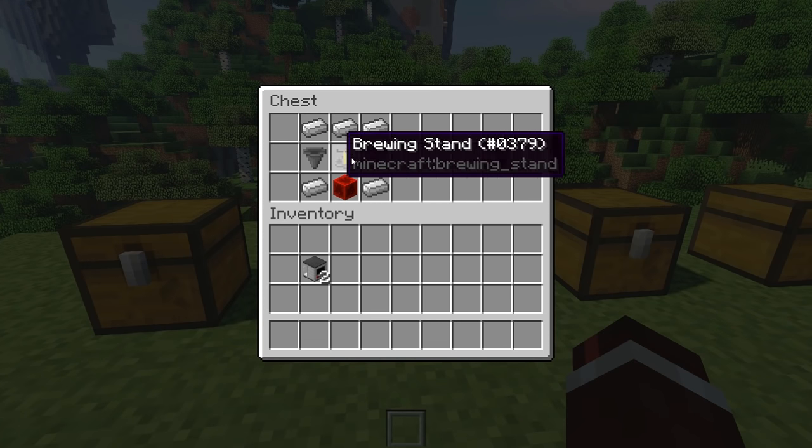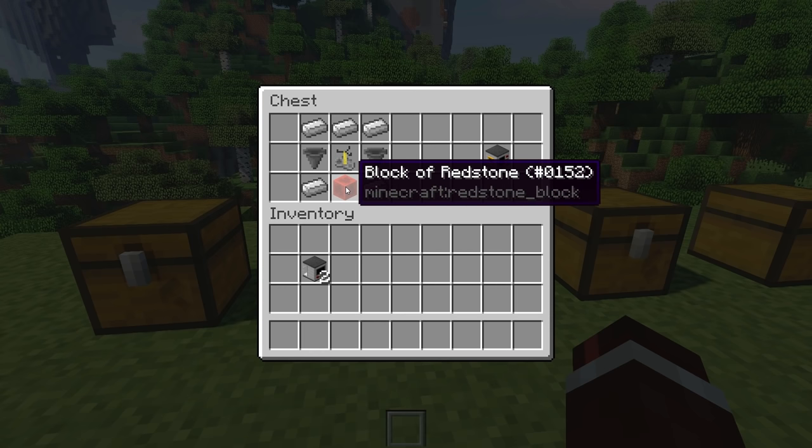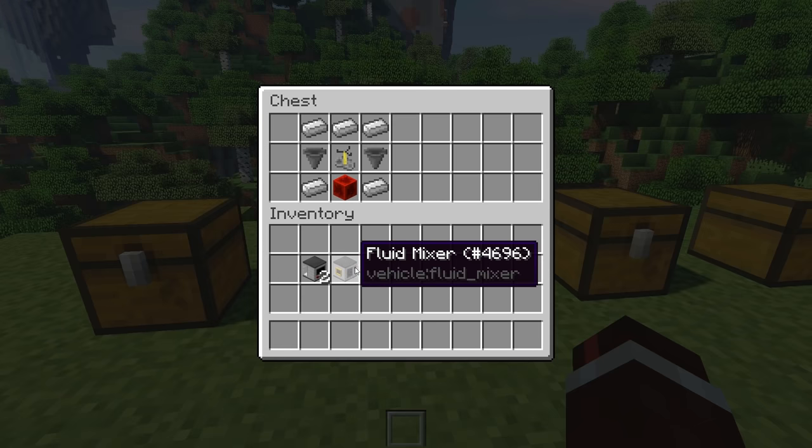In order to combine the fluids you're going to need to craft a fluid mixer. This is iron at the top, hopper, brewing stand, hopper, an iron ingot, block of redstone, and an iron ingot. That will give you a fluid mixer.